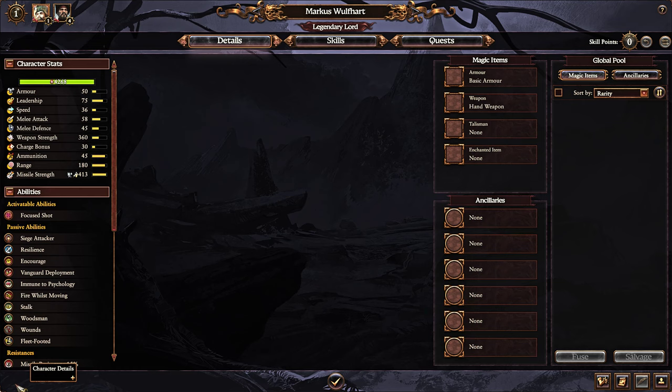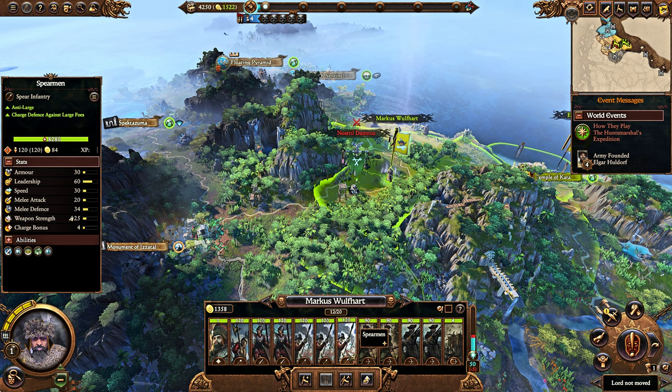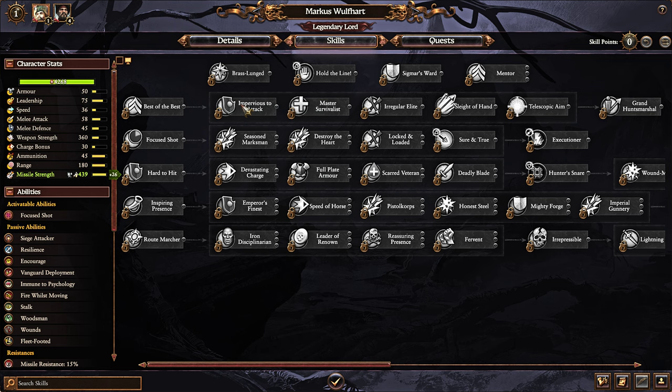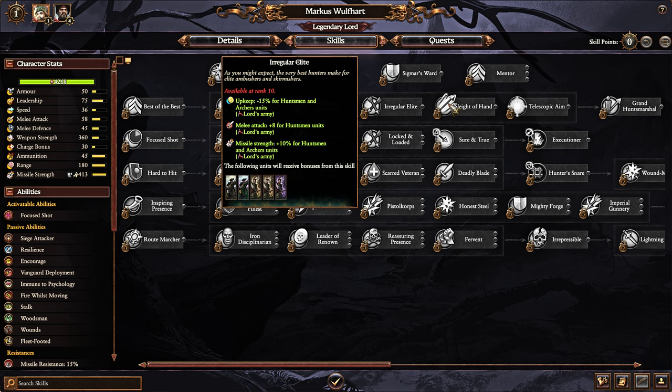Marcus Wolfhardt himself reduces upkeep for Archers and Huntsmen by 50%. Archers doesn't matter as much, but Huntsmen absolutely does because these are really the best ranged units in the Empire arsenal, and he will maintain an upkeep of just 88 in his entire army for them. He gets recruit rank plus 2 at rank 10, missile resistance and melee defense, campaign movement range, replenishment, further upkeep reduction, missile strength, and melee attack for those units.